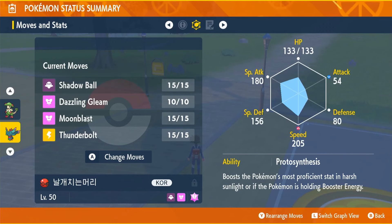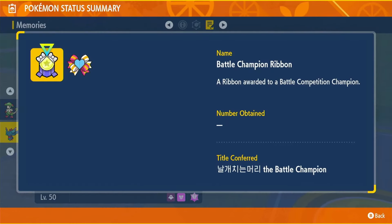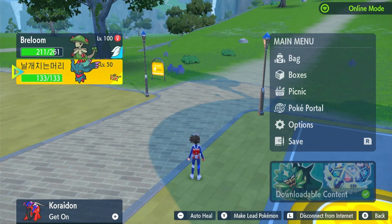It's going to have some very interesting EVs, but you can pretty much change those to how you want. You can change the moveset too. If you go over to the ribbon or mark it has, you can see it has the Battle Champion ribbon and the Partner ribbon. I hope this video has helped you out and got you a Pokémon you really wanted. Hopefully you see it in time, and I'll catch you on the next one.